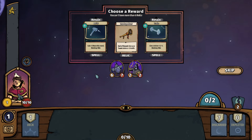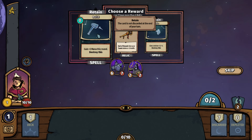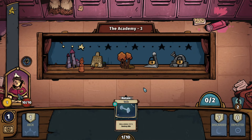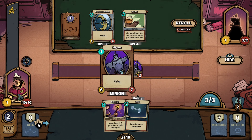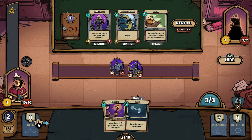We have another reward. This is a Relic — end of round, give your Taunt minions plus two health. We don't have any Taunt quite yet, but that's definitely a mechanic we can work with. We also have gain plus two mana this round and destroy this, or plus three, plus three. Let's do the plus three, plus three again — since our units hang around, might as well get some buffed up Pigeons.